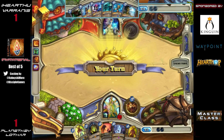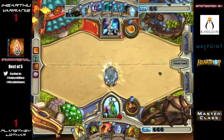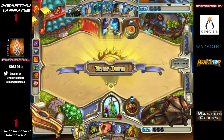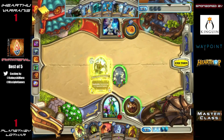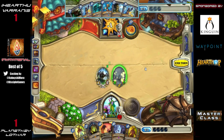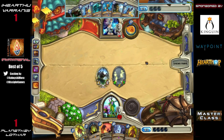So this deck started out as Token Druid, then went to aggressive Druid, then went kind of ramp style when they brought in Wild Growths, and now it's gone back to token — token with Violet Teachers but without Harvest Golem, having brought in the Shades in place of it. This isn't something I've seen very much; typically people have opted for more of the Strifecro, Kolento, or Firebat deck list.